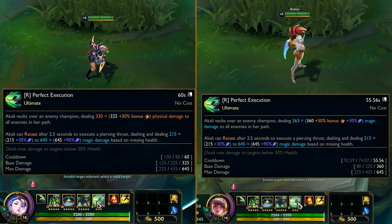And for the ultimate, R1 got buffed quite a lot — base damage increased, it has a 30% AP ratio now, and it's magic instead of physical damage as well.